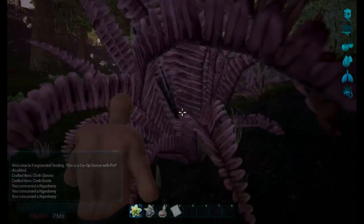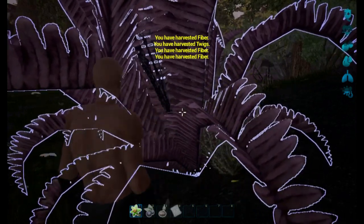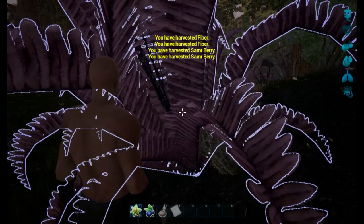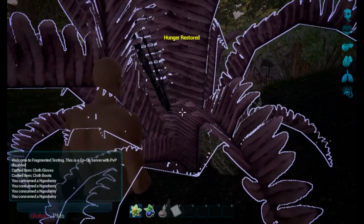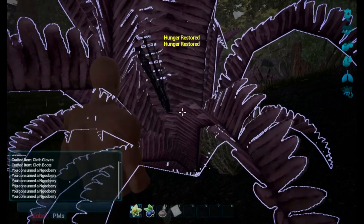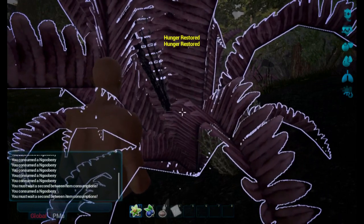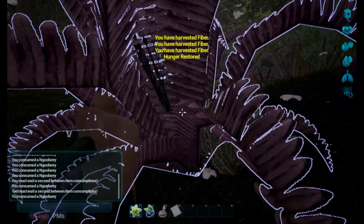These ones here will give us some fiber, actually a lot of fiber. And they'll give you a fruit as well — the berry there, the Samur berry. So we're going to eat these Nogu berries. It doesn't really heal too much but that's okay, because we want the fiber.